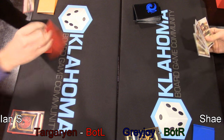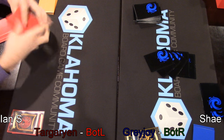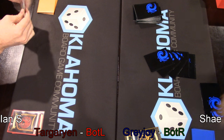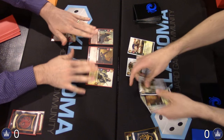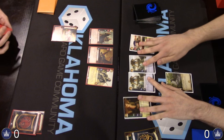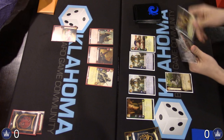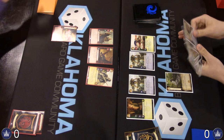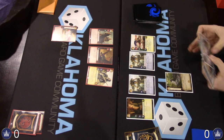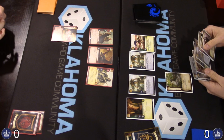Hey Thrones fans, this is Adam from the Oklahoma Board Game Community, and today we're bringing you game one of our little short league championship here. We had ten players, one of them ended up dropping, so nine throughout the round. We're looking at Targ Banner of the Lion on the left, and Greyjoy Banner of the Rose on the right.